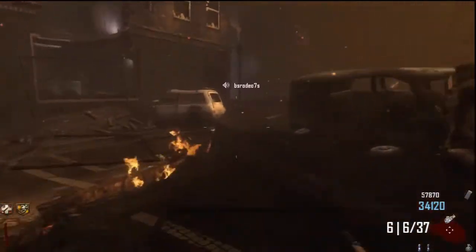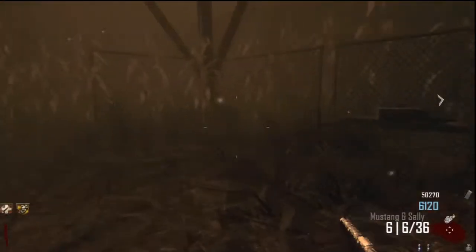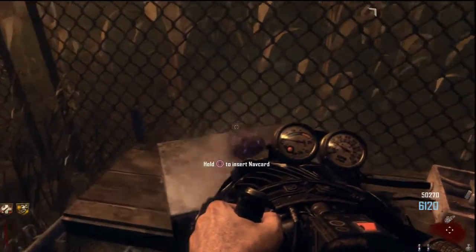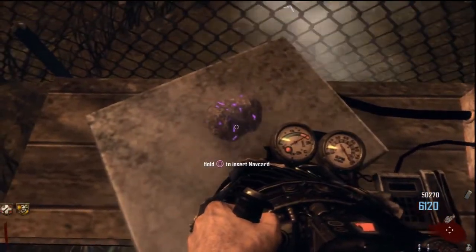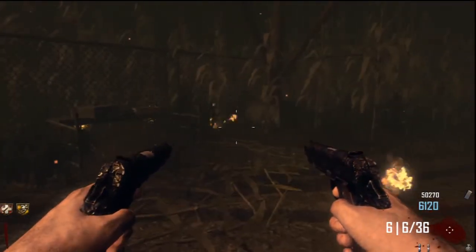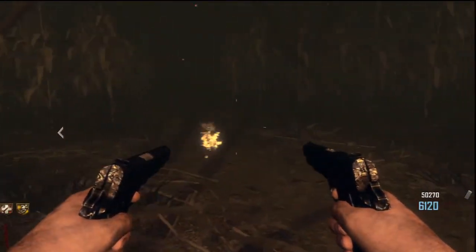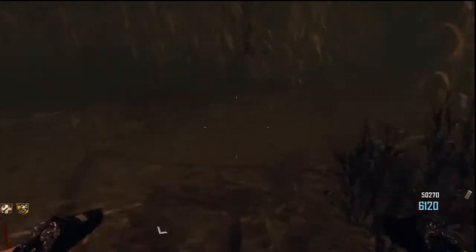Alright, the jet turbine is built. We both have EMPs. I have Mustang and Sally — we are ready to go. I'm at the cornfield going to use the turbine to heat up the obelisk. Richthofen confirms the obelisk must be as hot as we can make it, and now we need 115 which we get by killing zombies. So we have to lure these guys in front of the table and take them out with Mustang and Sally.